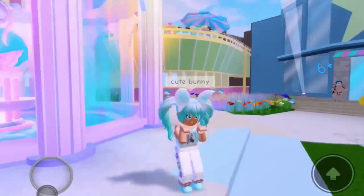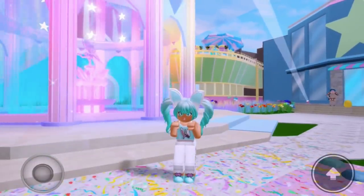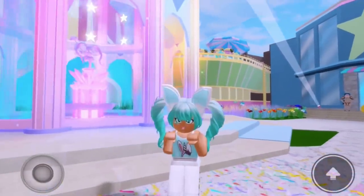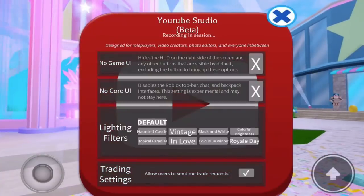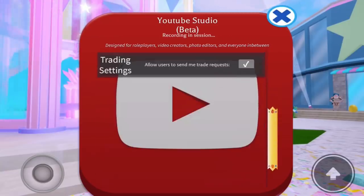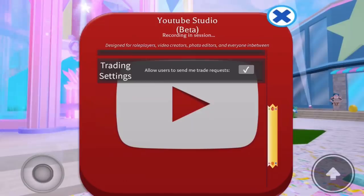There also isn't just this update — there are also some leaks that I just have to show, and some of this could be out by the time I release the video! But first of all, if you come to the Roblox Studio Beta, you can see there is a new option, which is Trading Settings! It says 'allow users to send me trade requests,' and you can turn it on or off, which is just really cool! So if you don't want people asking you to trade, you can just turn that off, and then they won't ask you, because they can't!